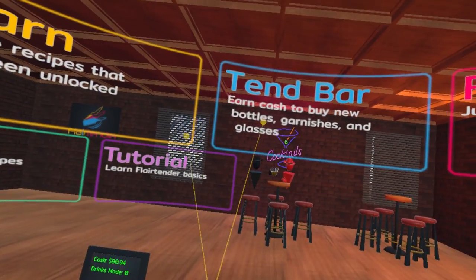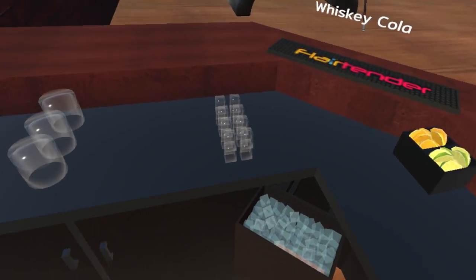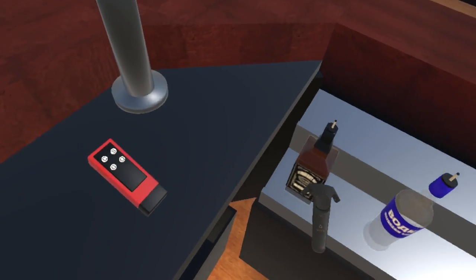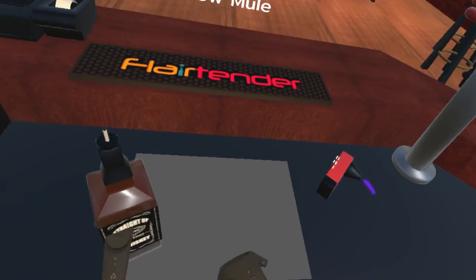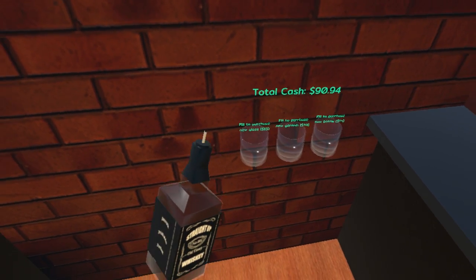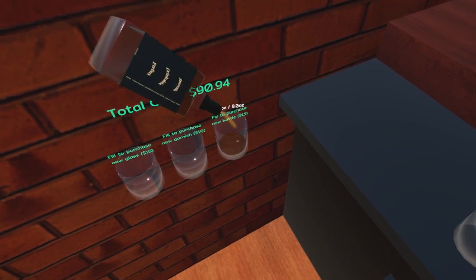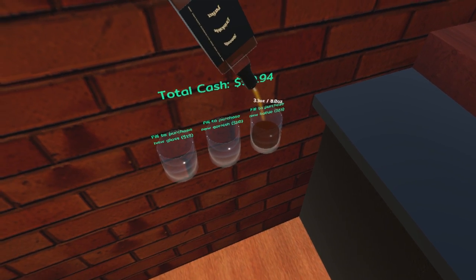Oh, load the main menu. Well, let's go to the tin in the bar because we have $90. I'm going to grab us some — let's fill up. New garnish, new bottle. I want to try to get some rum up in here.